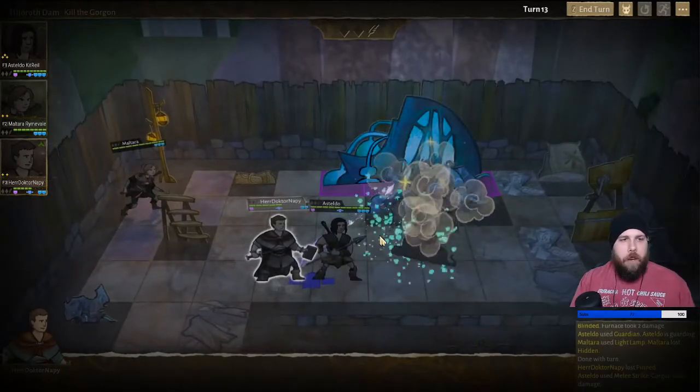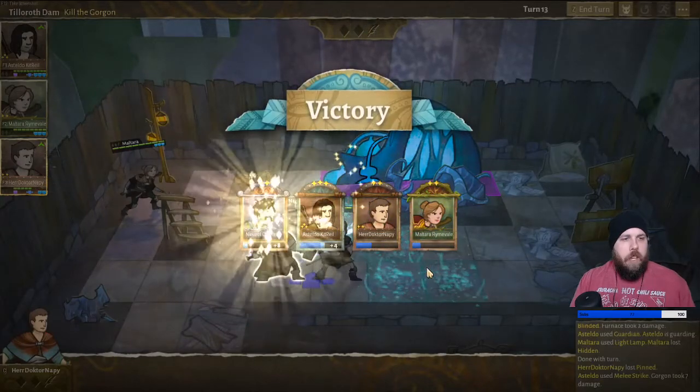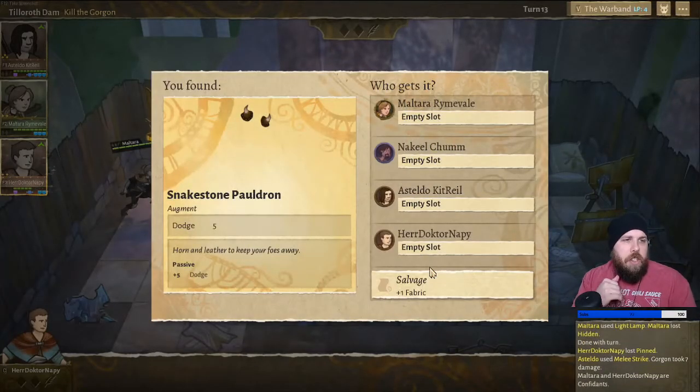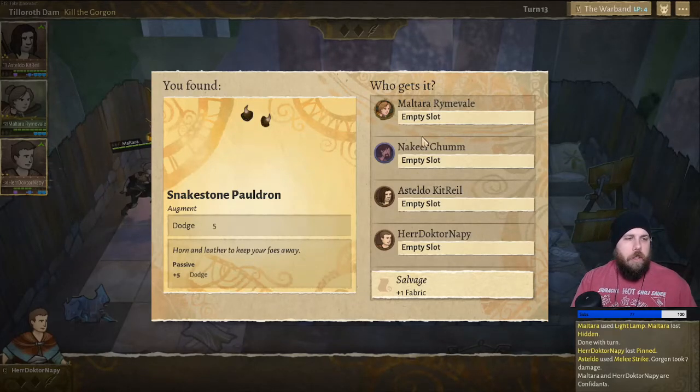There we go. I'm glad he still got experience even though he ran away — he actually got eight. Interesting. Snake stone pauldrons — horn and leather to keep your foes away. Plus five percent, or plus five dodge.